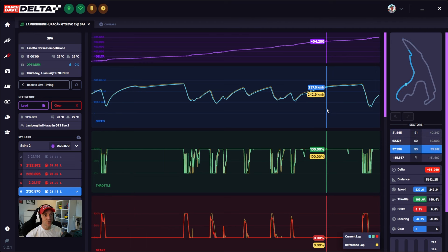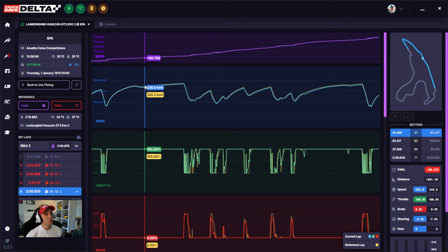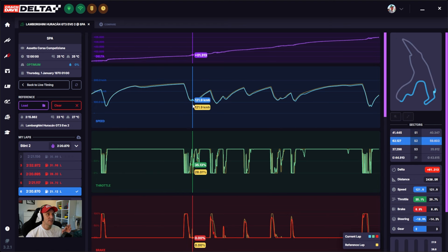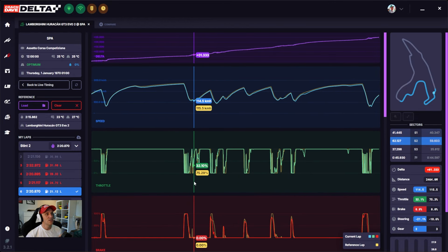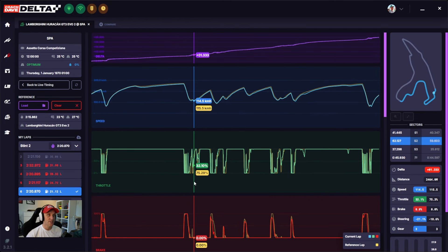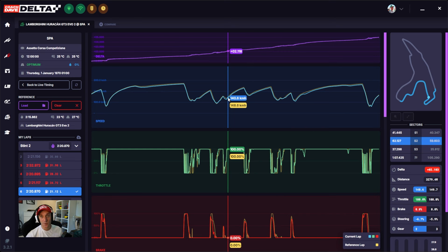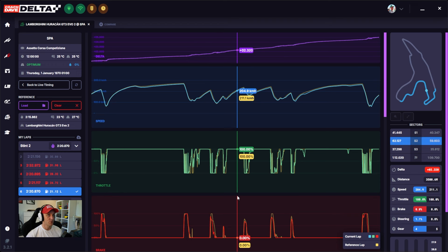So in general, Haribo is not carrying enough speed — we can see that easily through the speed trace. Whenever you open up Delta and want to get a general feel, try and spot the patterns as soon as you can to understand where you should be analyzing. But in this case, because it's just general speed, it's actually pretty hard to coach an improvement. So we're going to try and dive into throttle and braking to see if there's something in there which can help Haribo improve.